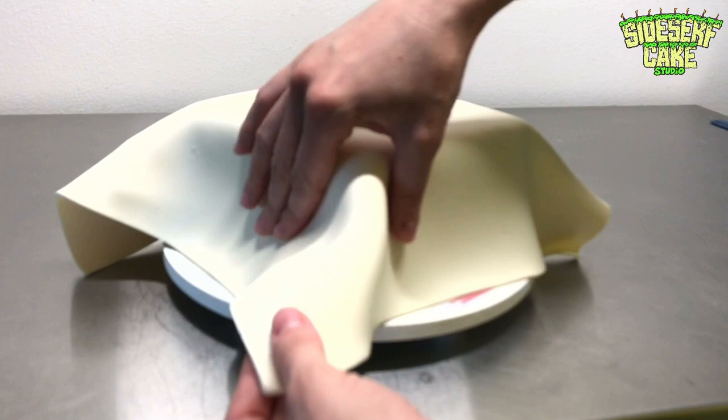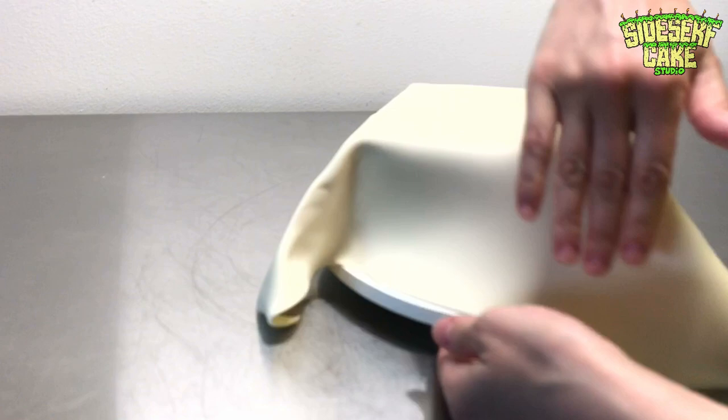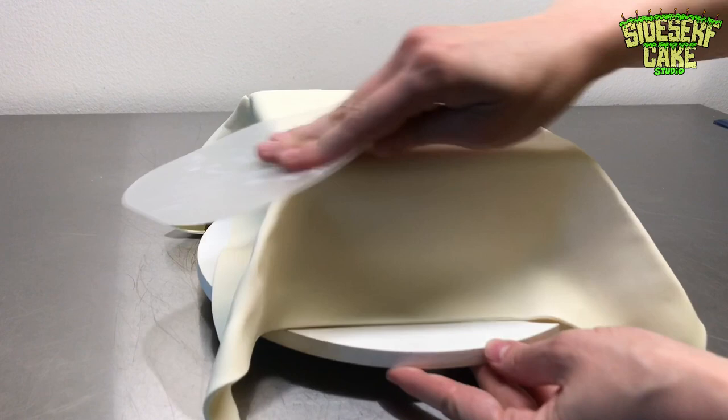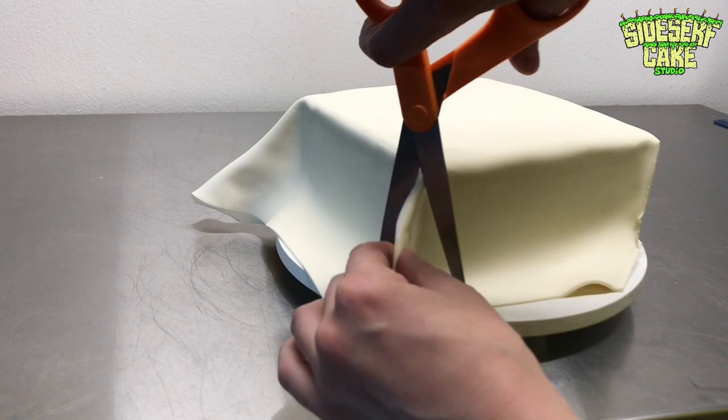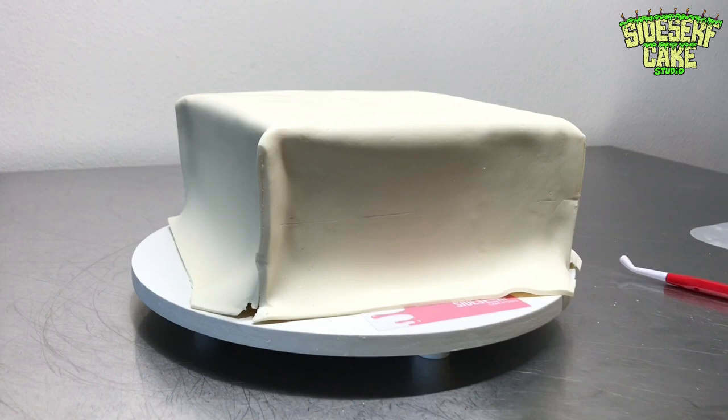Take the cake back out and then plop some modeling chocolate right on top. This is white modeling chocolate that I rolled out. Place it on top and I am pinching each of the corners, making sure that the sides of the modeling chocolate are touching the cake. Then I go in with some scissors and trim away the excess modeling chocolate.